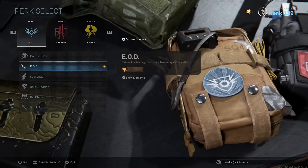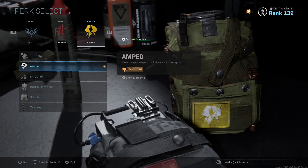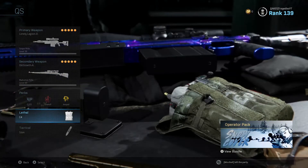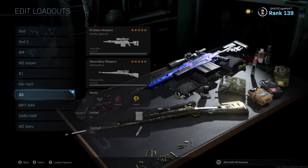For perks, I want to say EOD, Overkill, and AMP, because Overkill helps you switch between your two snipers faster. EOD is so you don't get C4'd — I just like that because I don't like getting C4. But yeah, that's basically what you need for the snipers.